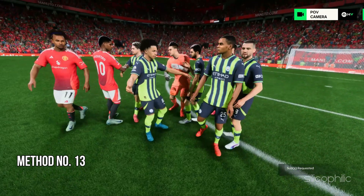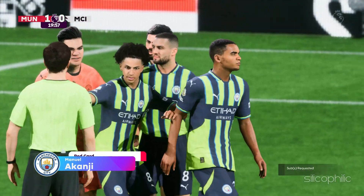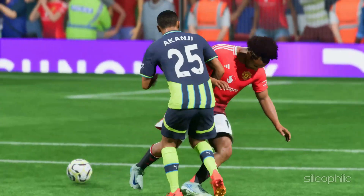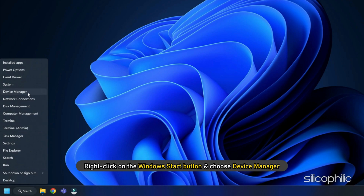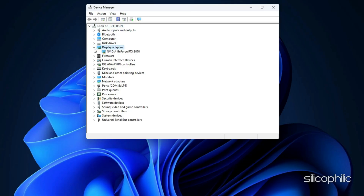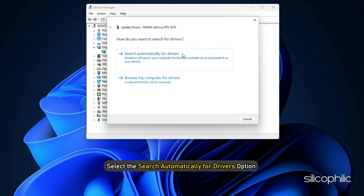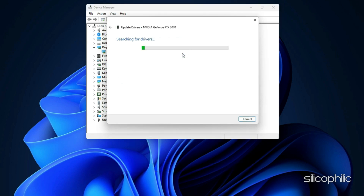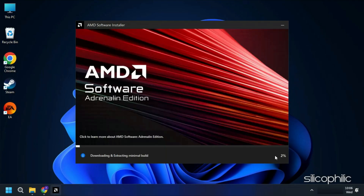Method 13: Update graphics drivers and run the game on the dedicated graphics card. Make sure to update your graphics drivers before gaming. Right-click on the Windows Search button and choose Device Manager. Go to the Display Adapter section and expand it. Right-click on your graphics driver and choose Update Driver. Select Search automatically for drivers and follow the on-screen instructions. You can also visit the official manufacturer website to download the latest drivers.